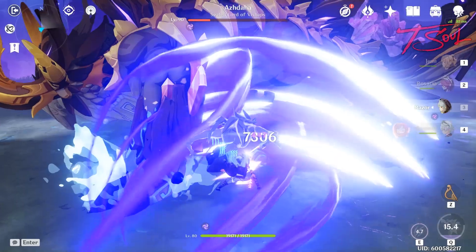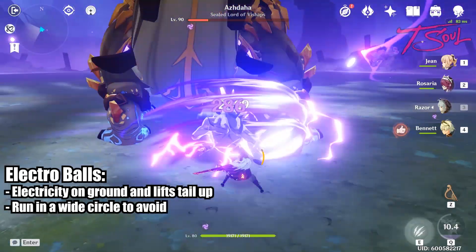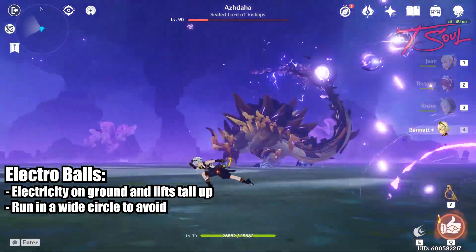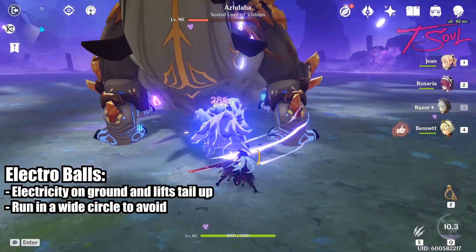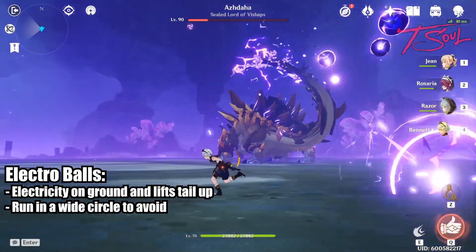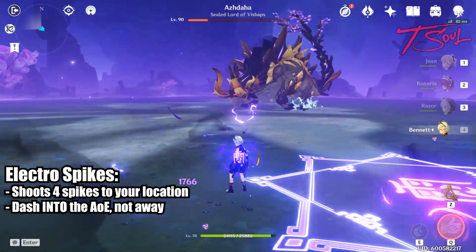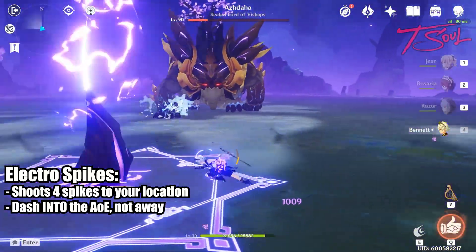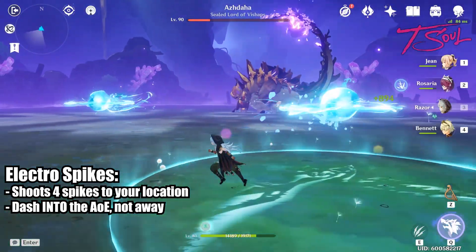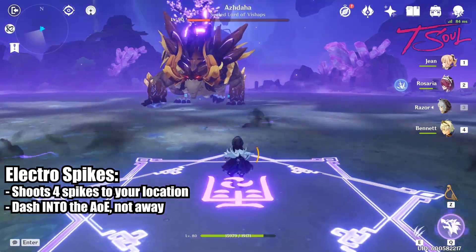Ishtaha will also have two new Electro attacks in this phase. When you see electricity on the ground and his tail going up, run away — he will be channeling Electro balls in the air that will target you. If you are too close to the boss, those balls are extremely hard to dodge, so move away and run in a circle around the boss to dodge those Electro balls. Another new attack is Electro Spikes — he will shoot down 4 spikes that home in on you. Instead of dashing away from where the spikes land, you want to dash into the landing area. If you time it correctly, you can iframe through all 4 spikes and take no damage.